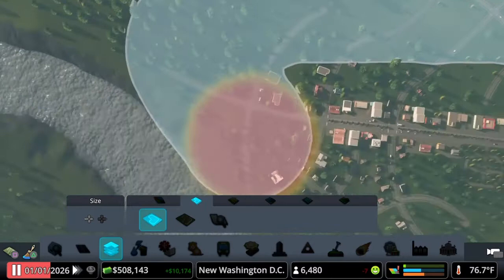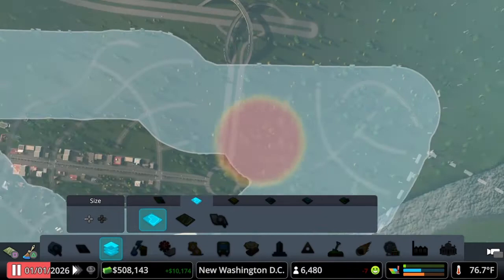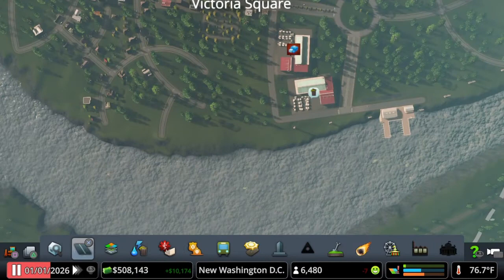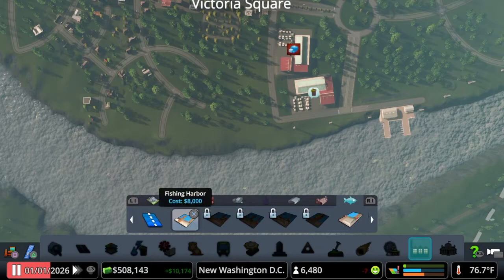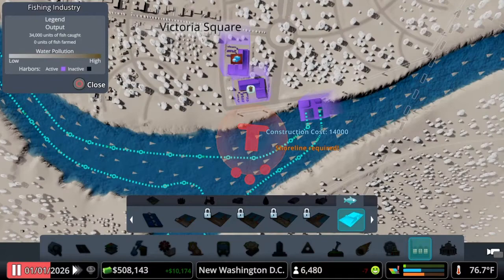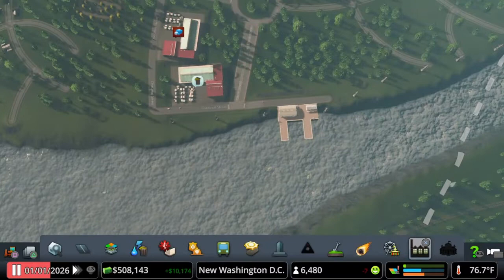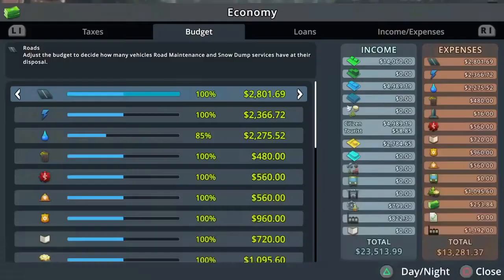That way we can implement specific policies for this maritime area. We want to make a few changes to Victoria Square — specifically, we want to add a fish farm. We're going to move the fishing harbor and add the fish farm, because if you put the fish farm here it gets in the way of the routes for the fishermen to go out and fish. So the very first thing we're going to do is move this.